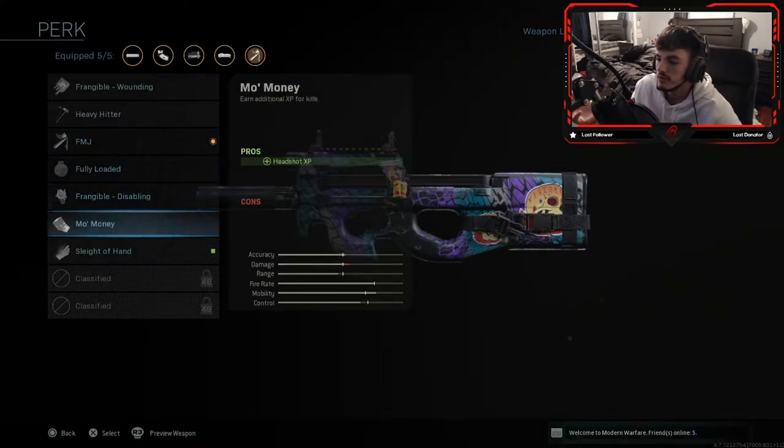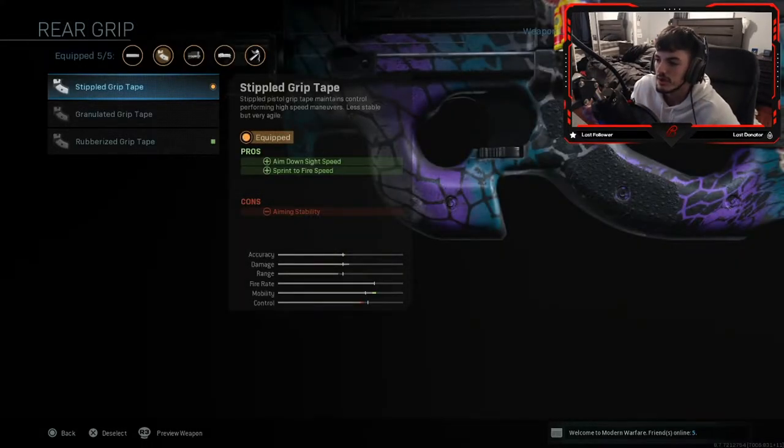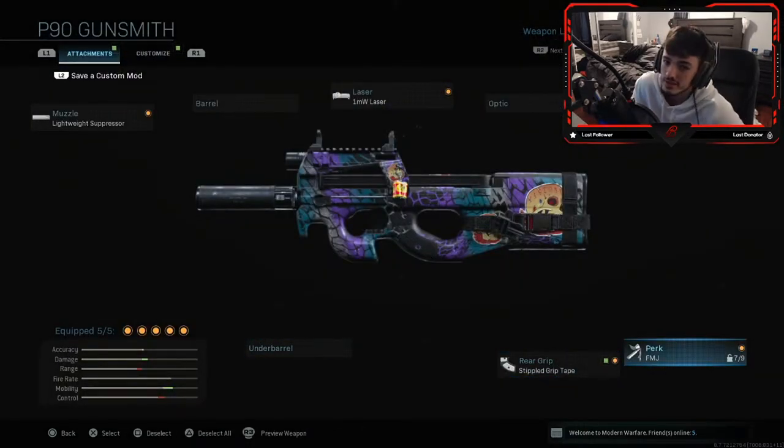For the rear grip I have the stippled grip tape, which again helps aim-down-sight speed and sprint-to-fire speed — perfect for an SMG. And that's basically it for the setup.